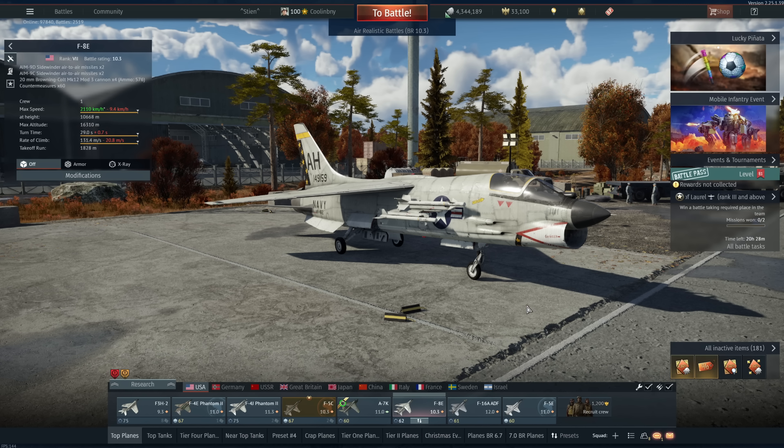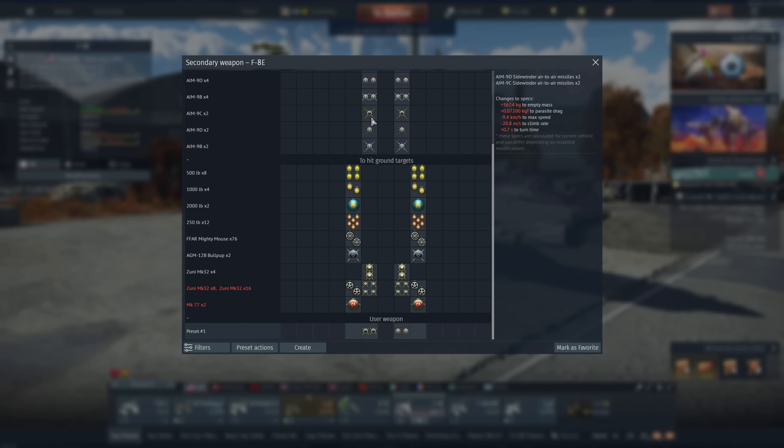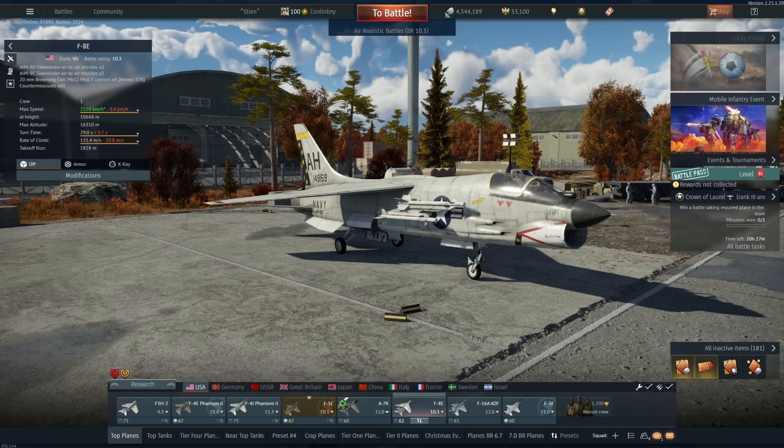Hey everyone, Tankenstein here. In this video I've got gameplay for the F8E Crusader, currently ranked battle rating 10.3, a fighter for the American air tech tree in the naval portion. This vehicle is fairly unique — it is the last gunfighter developed for the US Navy with guns in mind before missiles, and it has access to AIM-9Cs, which are actually radar-guided AIM-9s, making it very unique.